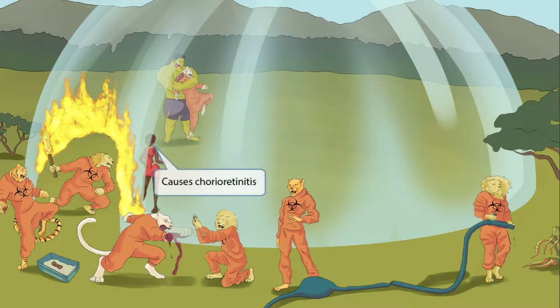Now look at this warrior standing confidently eyeing that cat invader. She keeps her cool and is even wearing her sunglasses. If you look closely, you can see the reflection of the flames on her lenses. The flames on the lenses represent inflammation of the choroid and retina of the eye, which is called chorioretinitis. Chorioretinitis is very harmful to the fetus. So again, flames reflecting off the glasses stands for chorioretinitis.